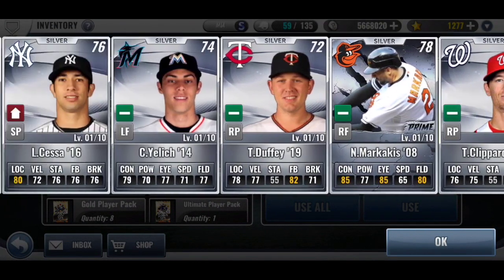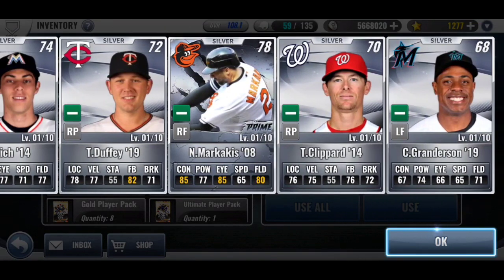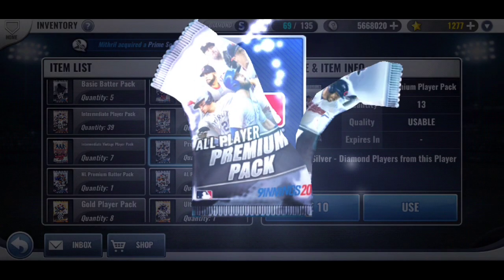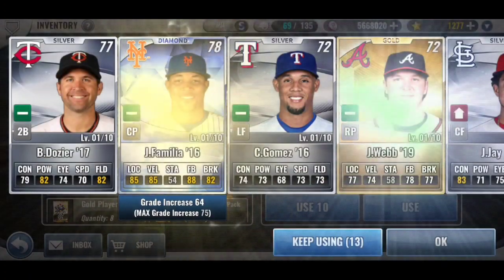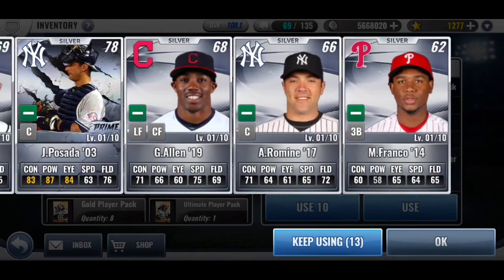What did I get? Marquegas Prime — level seven special training. I have my diamond ranked rewards. Posada, so two primes.